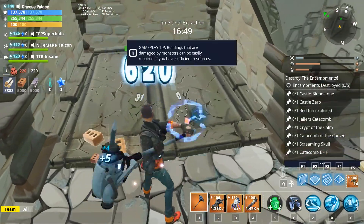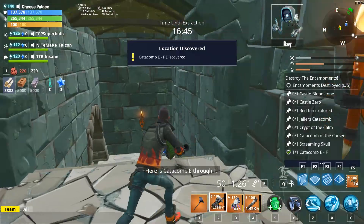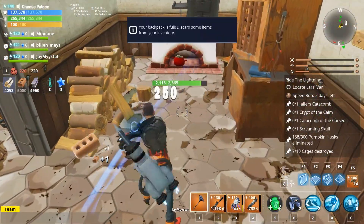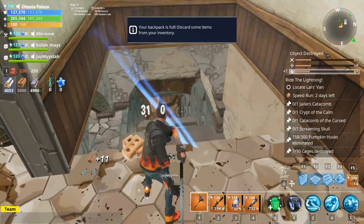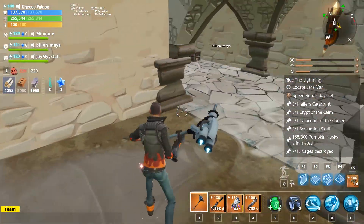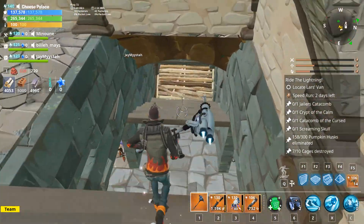Catacombs are not restricted as to where they can be located. For example, I found a Crypt of the Hex in Castle Morningstar, and also the very next game I found it in the ruin. So you need to look a bit, but while you're out there looking, that will give you the opportunity to bounce around the map and locate other quest items while you're at it.